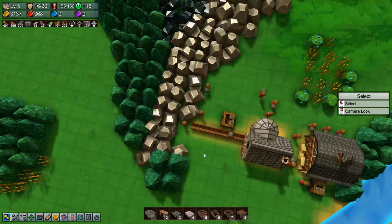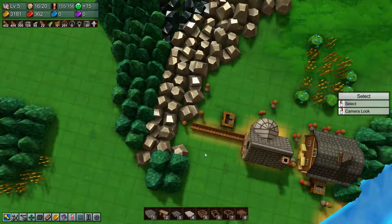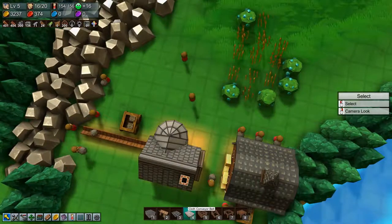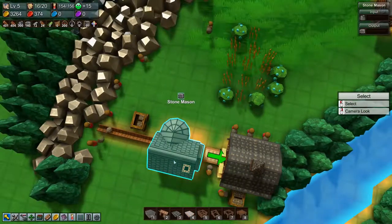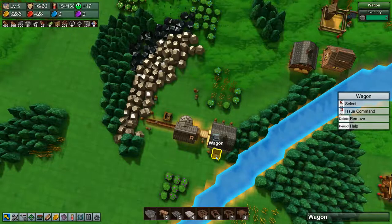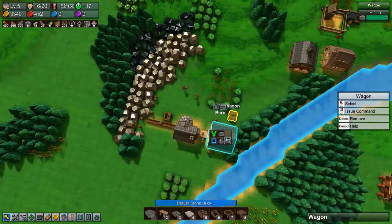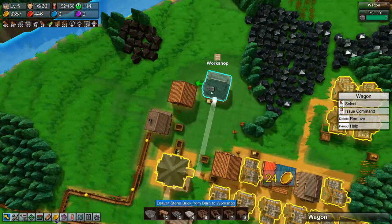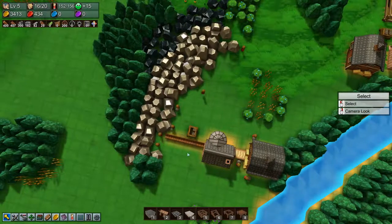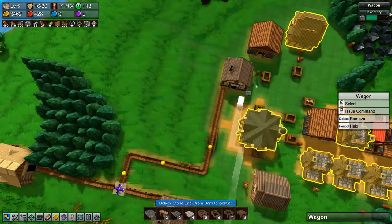Let's move you over here — can you get over there? We don't need you because we can do it this way. Just have them going in there. Let's delete a couple of these guys, move you over here, and then say: pick up stone brick and bring it over to the workshop.